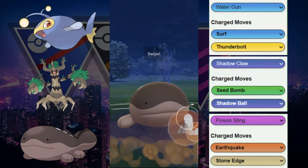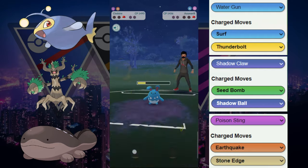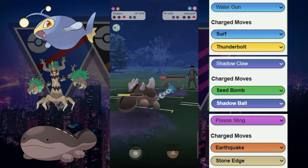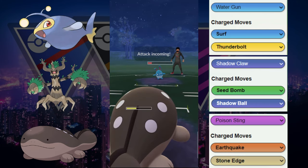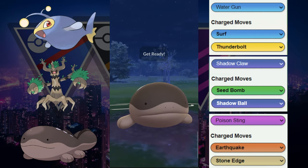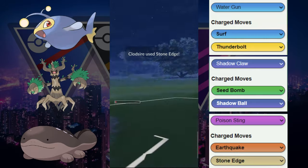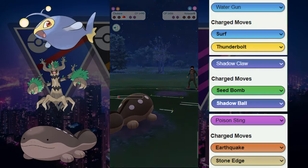Let's see how tanky this Cloxar is. We have energy for Earthquake. Earthquake goes through — doesn't quite take it out but we're trying to race to another move here. The Cloxar is a CP tie that loses to the Azumarill, but luckily we are able to get to a Stone Edge here.